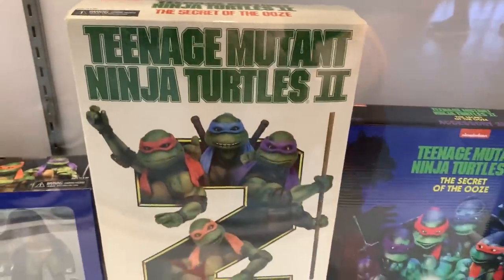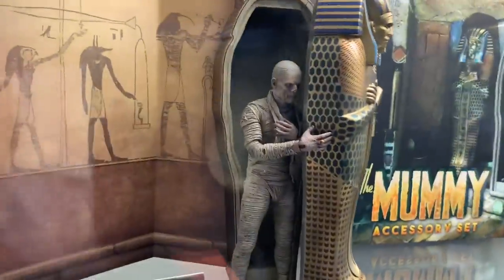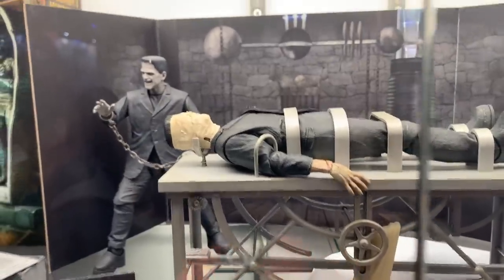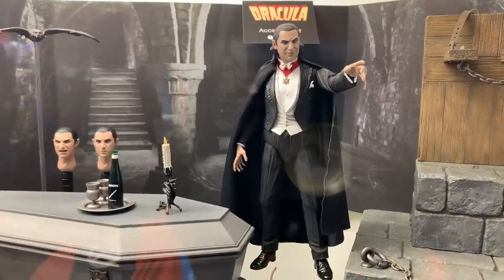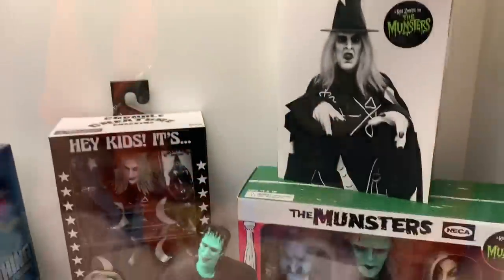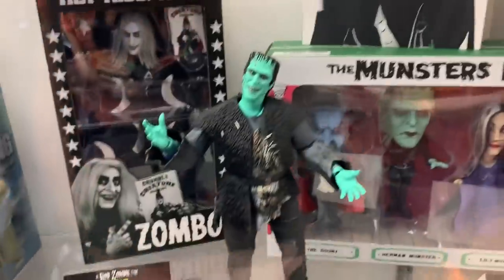Here's the Secret of the Ooze — holy shit, wow. Now let's move on. Universal Monsters — you got the sarcophagus, the mummy. This Frankenstein set is dope, I'm definitely doing that. Wolfman, Dracula — look at this Dracula, guys. I'm sorry, my head is still spinning from all that Mirage stuff.